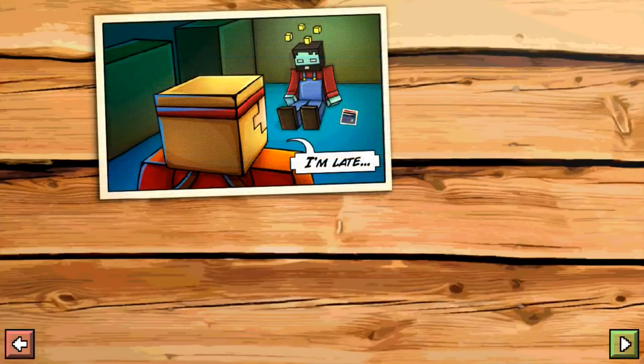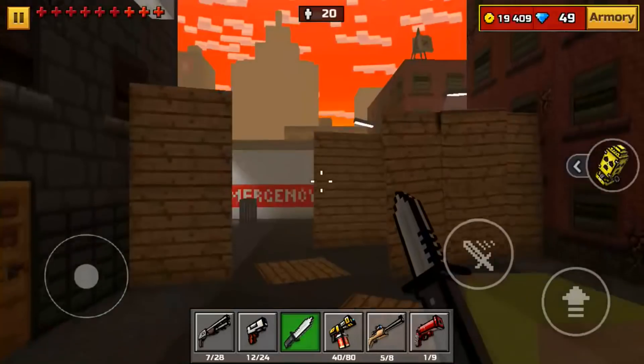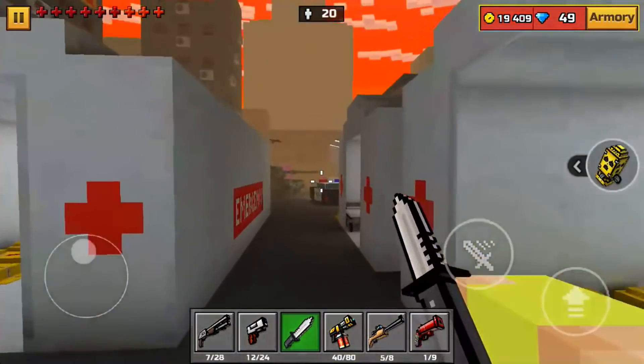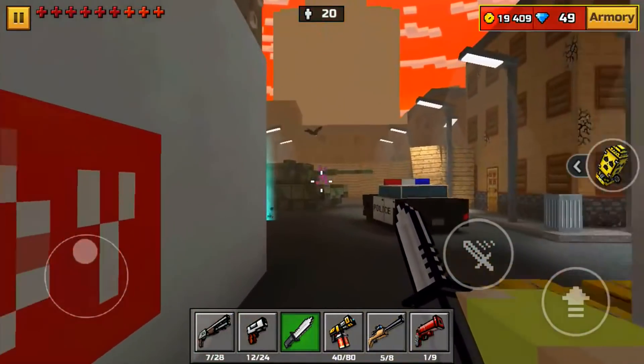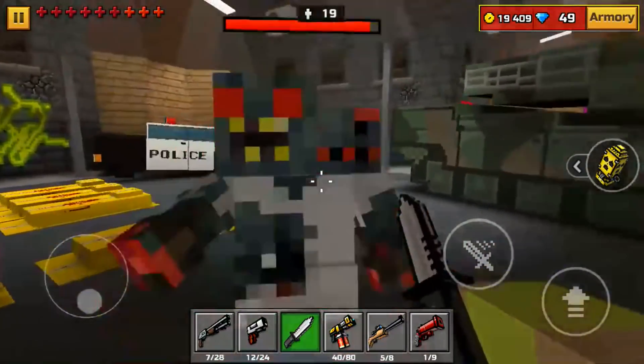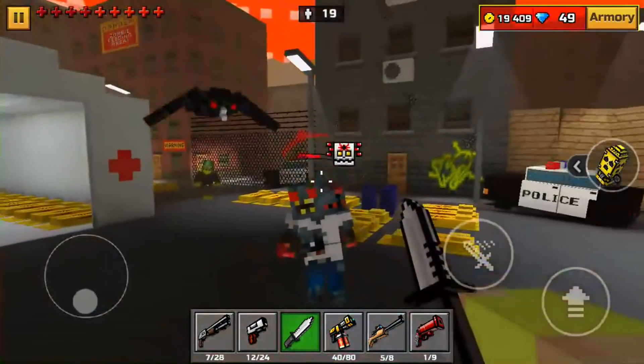I'm just gonna try to get at least two stars on all these levels. I might try for three stars — if I don't, then whatever. I'm gonna keep going here. I'm not really using the combat knife much. I may try to kill a bird using it. I'll use this weapon for a little bit. I'm not gonna use my gadgets either — I just realized I don't have the default gadgets.